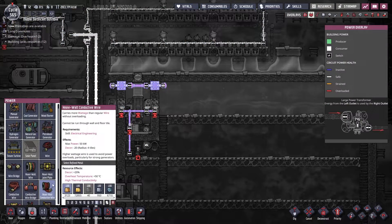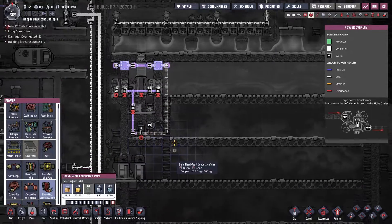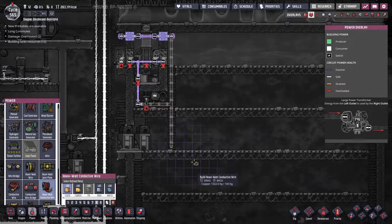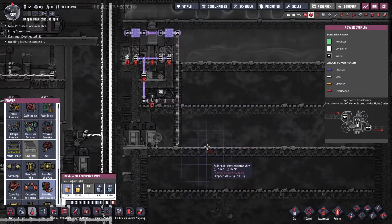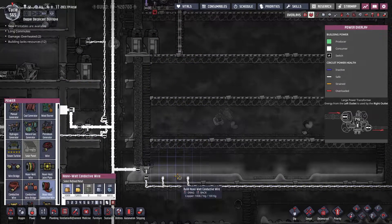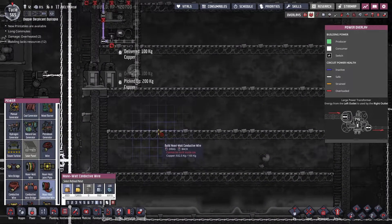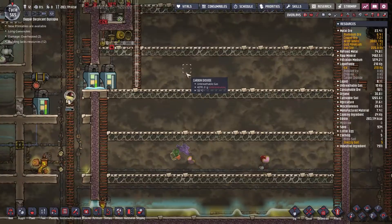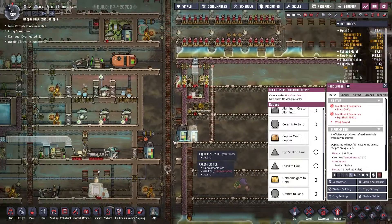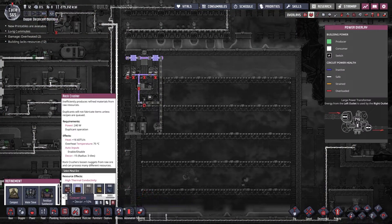Next part is to run the heavy rock conductive wire — making that copper again, all the way down and across. Honestly I'm probably going to run this all the way down. There's a part of me thinking maybe I should just have the ladder go straight down. It does kind of isolate things unnecessarily, but not the worst idea. This is where we're going to have our new industrial buildings — not power buildings, but the industrial ones.